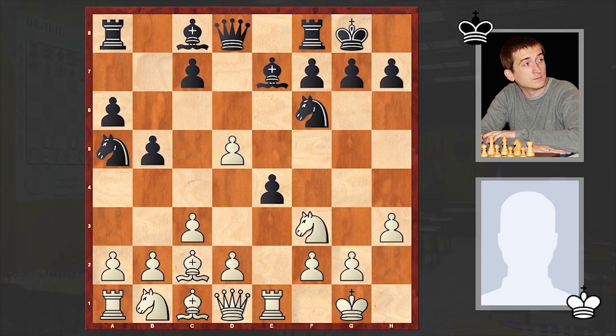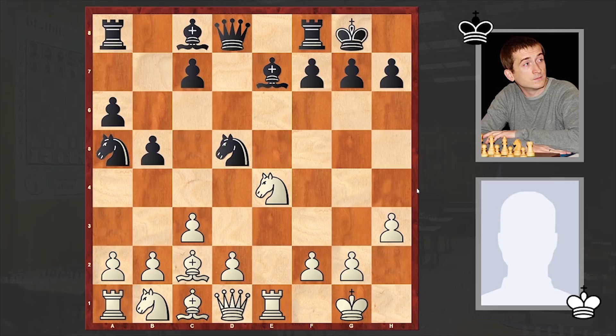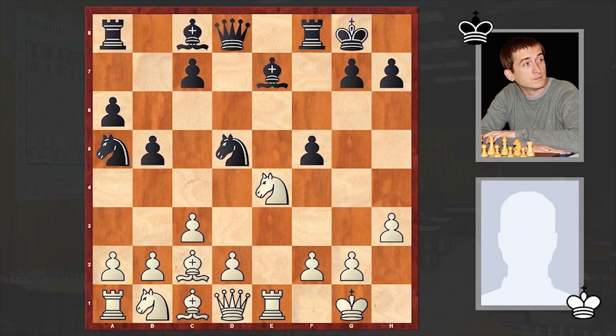Probably white considered this line too risky and decided to keep the bishop pair instead, playing Ng5. White will now win this pawn with his knight, thus saving the light-squared bishop. Nxe4, but the downside of this is that it allows black to push forward his f-pawn with a tempo without meeting any obstacles. We see f4, Nxe4, f3 — suddenly black managed to get a nice attacking chance.